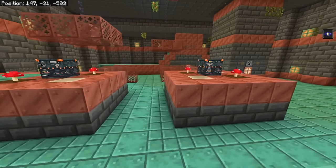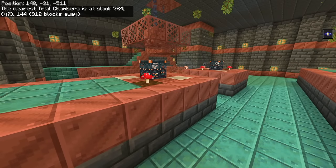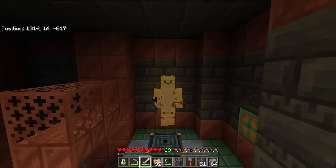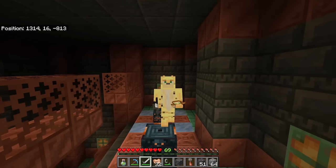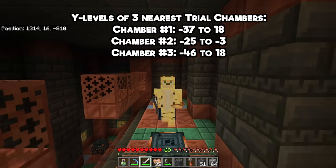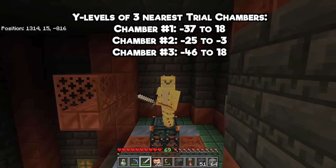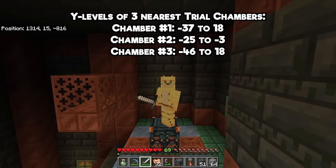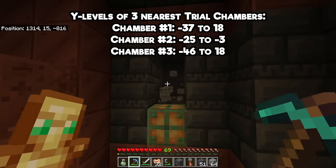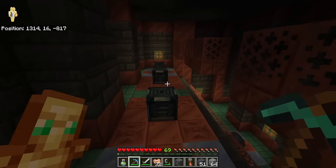We still only have two data points, so let's use the /locate structure Trial Chamber command to find ones we haven't visited and check their Y levels. After staring at structures in spectator mode, I can reveal the Y levels of the Trial Chambers closest to me — there is variance, but they always tend toward the upper end of the estimate, and sometimes generate deep into the cobblestone layer. This means you can be digging at Y 17 and potentially land in one of these.